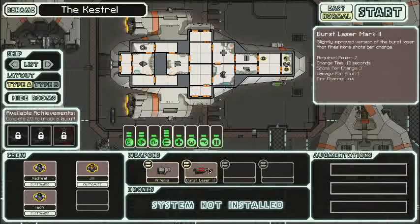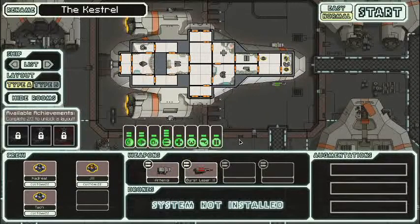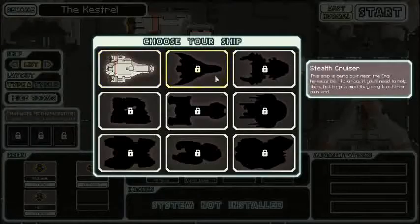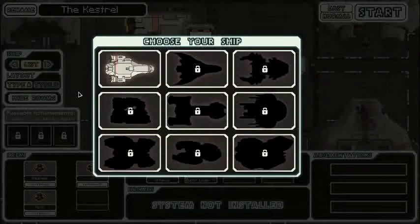We've got two weapons: the Artemis Missile and the Burst Laser Mark II. This is a fairly average ship compared to some of the others. We've got our systems here, and these are the achievements we have to do to unlock the layout — you need two of the three: have six unique alien species simultaneously, a full arsenal with every system installed, or repair to full health from one hull point. There are also different ways to unlock other ships, which we'll unlock as we go.